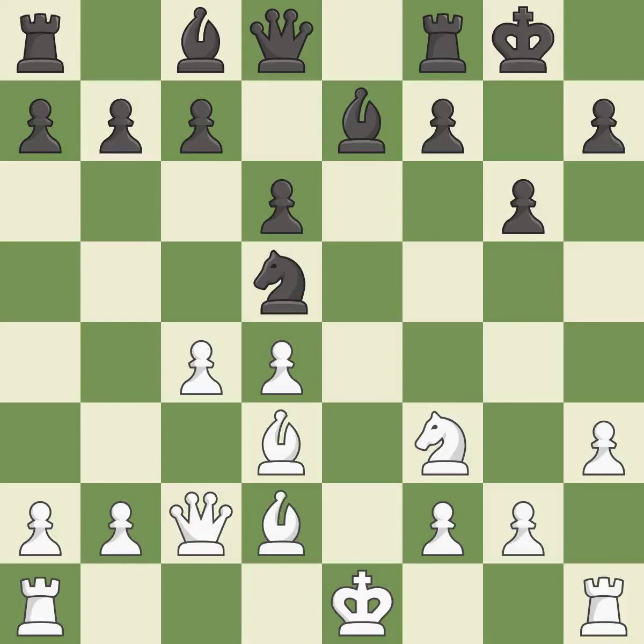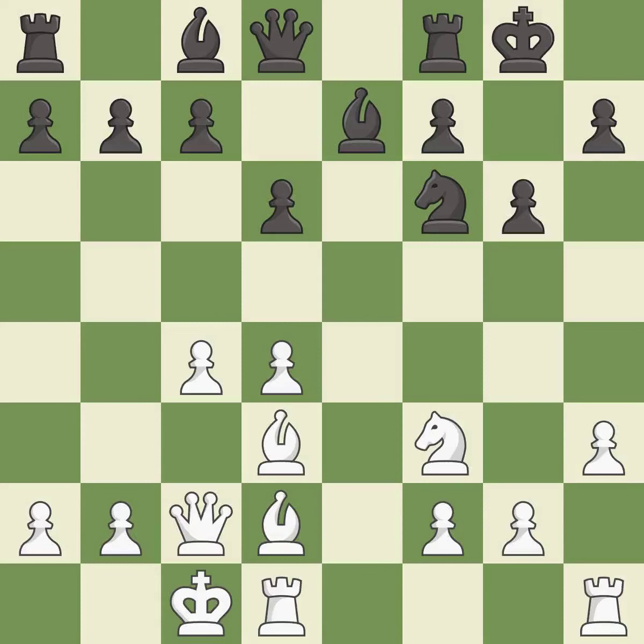This threatens to win a bishop — it is a mistake. This move puts the bishop on a safer square. This moves the knight to safety. This misses a better way to connect rooks — it is a mistake. This permits the opponent to kick a knight. The opposing knight is kicked by a pawn and must now move or be captured.